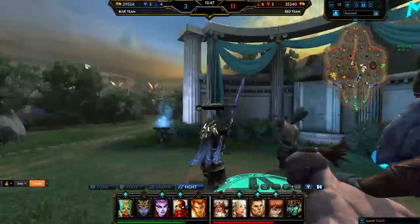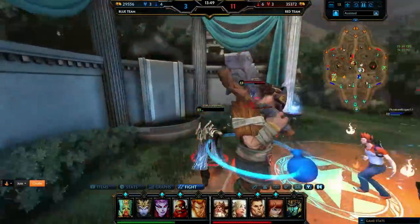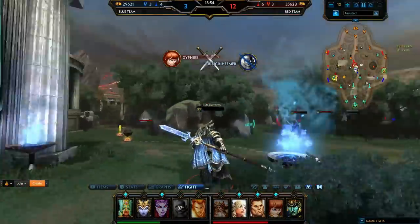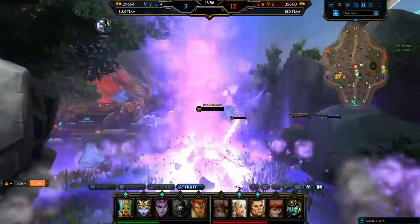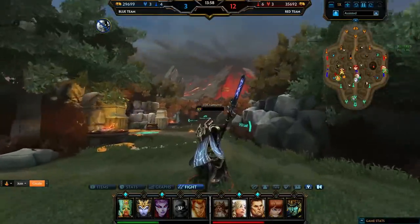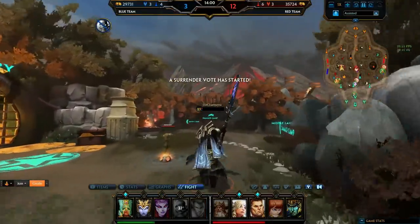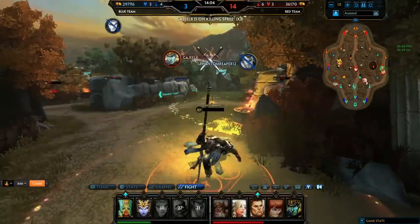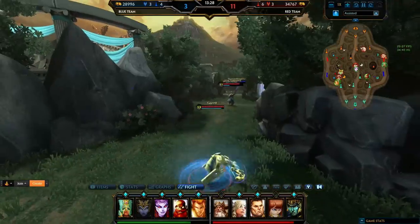And instead of running towards my jungle, I run towards his buff. This is really the tip here - using the jungle buff to kind of dodge basic attacks. Because Apollo was out of abilities there, he used all 3 of his abilities in his kit. So he had no way to kill me except auto attacking. So instead of running towards my jungle, I ran to the buff and kited the buff around to take the auto attacks away.